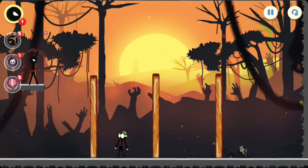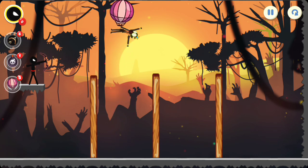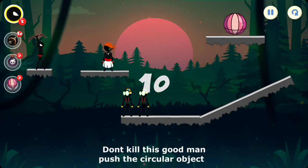This one I'm gonna try with the balloon — oh that was close, okay perfect! Let me shoot. Cool, very fun! So this is level number 10. It says don't kill the good man — push a circular object.